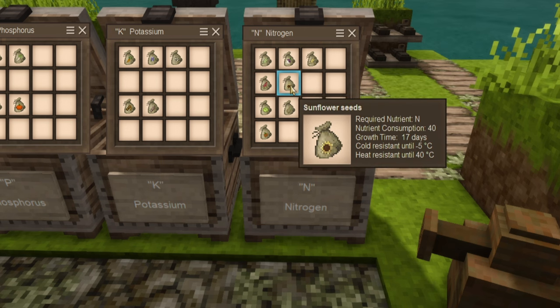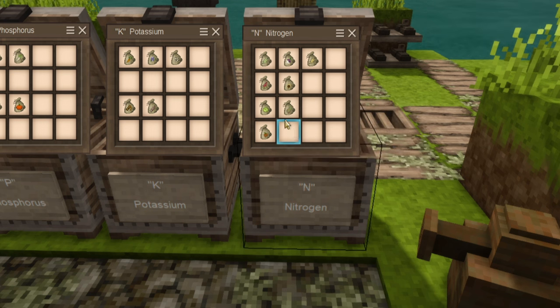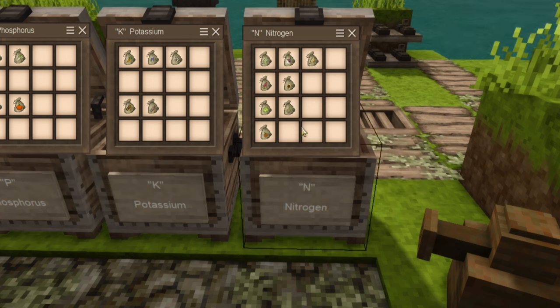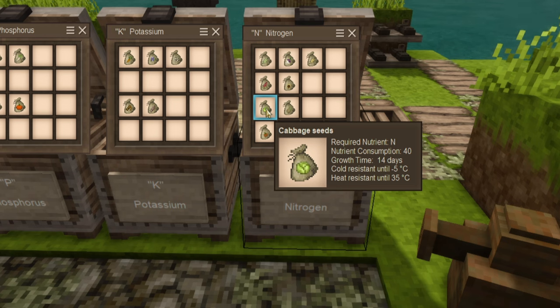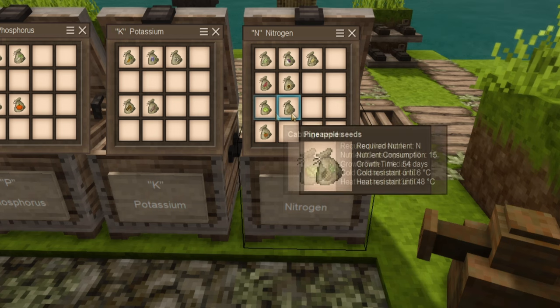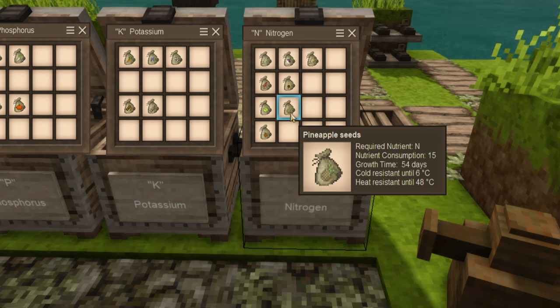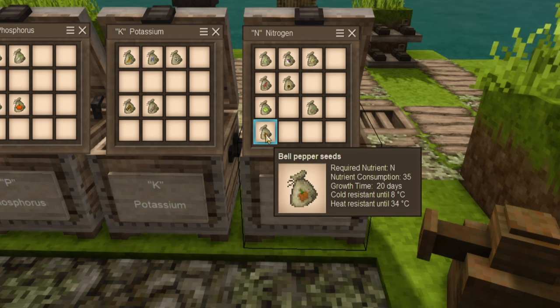In hotter climates, amaranths and sunflower seeds are both good for grains. Then you've got some other rare items: cabbage seeds. Cabbages, along with things like pumpkins and perhaps a few others, are going to be loot rewards — you're not really going to find these growing in the wild. Cabbages are one of the most saturating vegetables you can possibly eat. You can also grow pineapples, which of course are going to be in a very hot climate. And then we've got bell peppers, which in the current iteration of the game will not actually ripen if you find any.